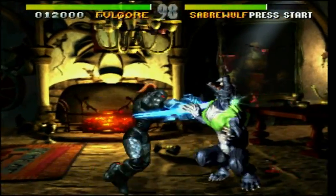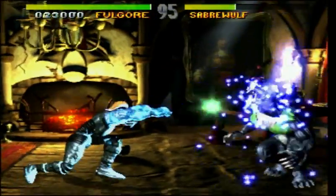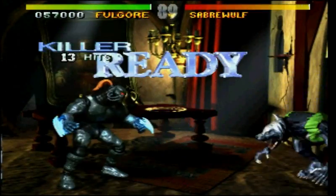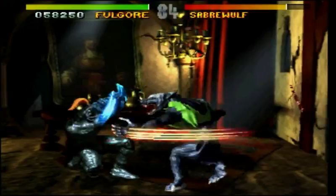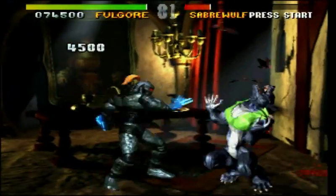In the first game he had the dashing cyber claw, which was charge-based — you had to hold back for two seconds, push forward and kick. It was the main opener special move that a lot of Fulgore players used. He also had the eye laser, a fallback special move you could use if you were caught in a situation where you didn't have enough time to charge for his cyber dash claw move.